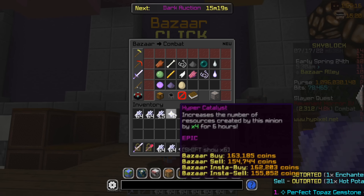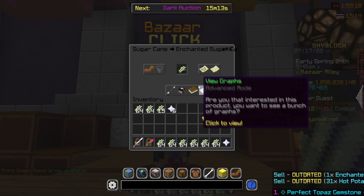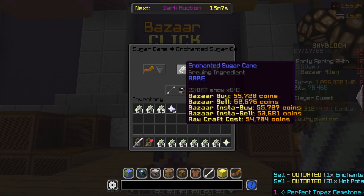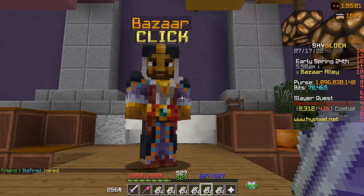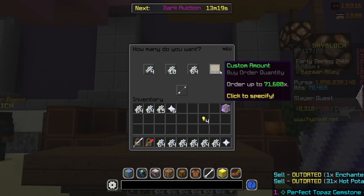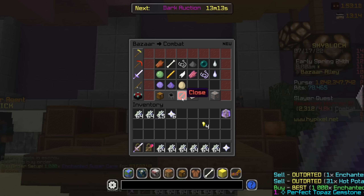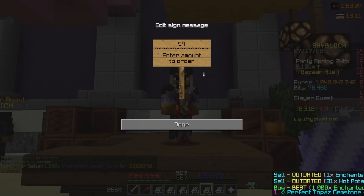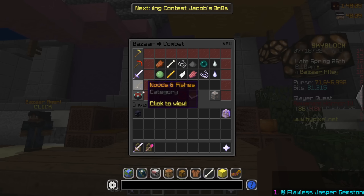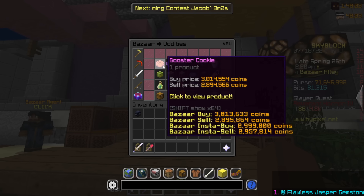The Hyper Catalyst could also be flipped for profit already, which is amazing. The price is pretty high right now — it should be at 51k, but when Mayor Derpy is around it could easily be 55k. I'm going to update my purchase order and buy another 1,000 Enchanted Shurricane, which will cost 53 million, and 94 more Hyper Catalyst for 14 million. Overall in the late game, with a lot of money, you can purchase items in huge bulk, hold on for a few days, and typically sell for profit.